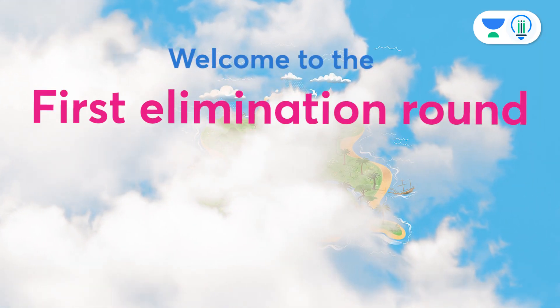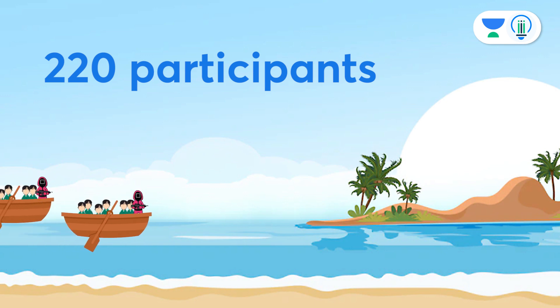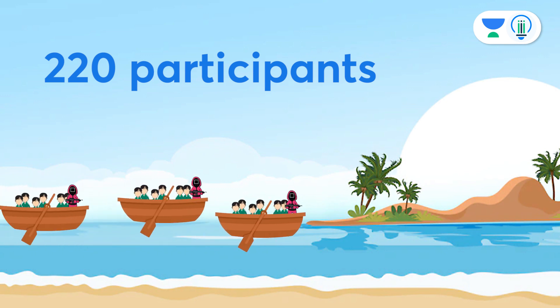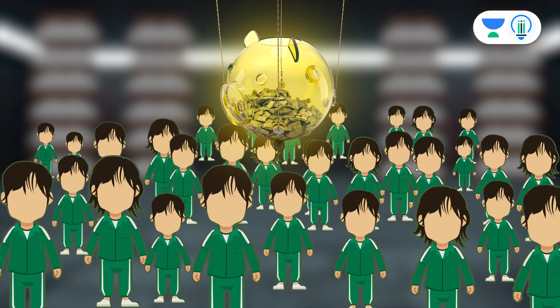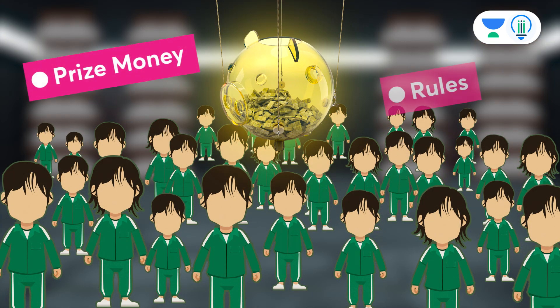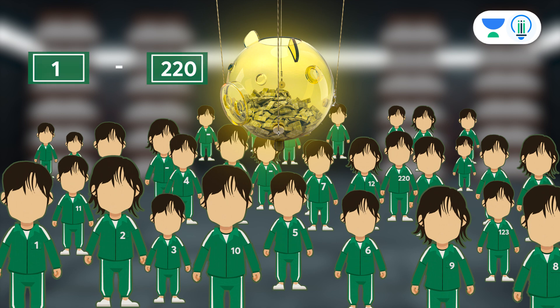Welcome to the first elimination round of Squid Game Season 2. All 220 participants have reached the secret island. They were allowed to take a rest for a day, during which they were told about the prize money and other rules and regulations. They are also assigned numbers from 1 to 220, which are printed on their t-shirts too.